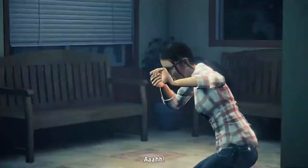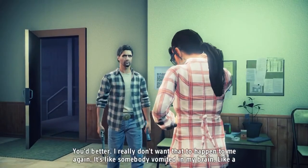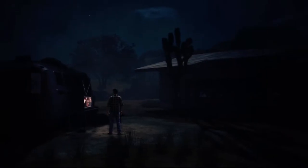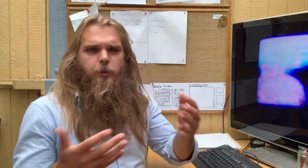Set after the events of Alan Wake and the DLCs, Alan has managed to gain control of a bit of the nightmare he's stuck in. Here he will face off against his evil doppelganger, Mr. Scratch, and save his wife — or girlfriend — whose name is... it's not Laura... it's Alice. Yeah. She's in the first game for like 20 minutes and it's been a while since our last play, so sorry. Alice. Her name is Alice.